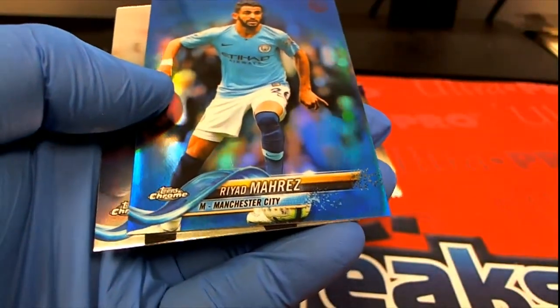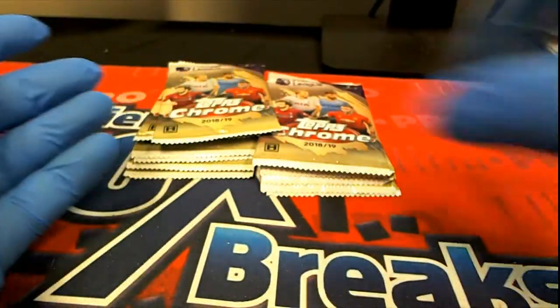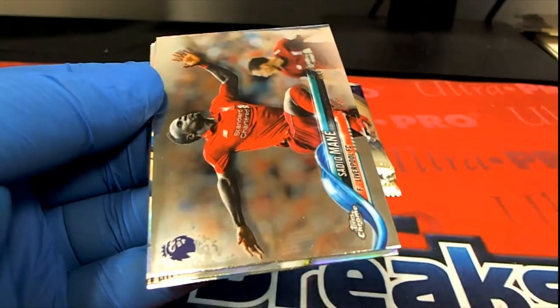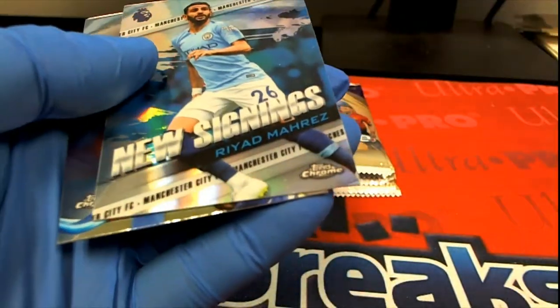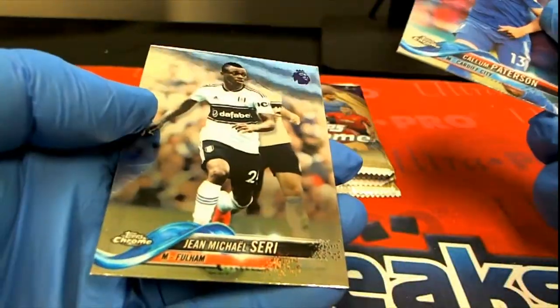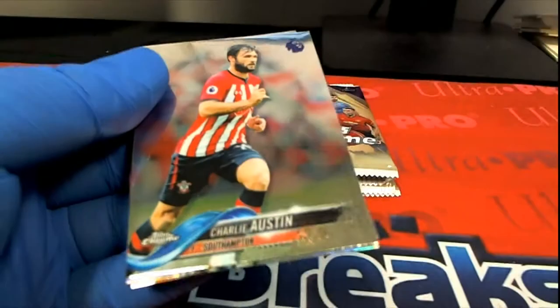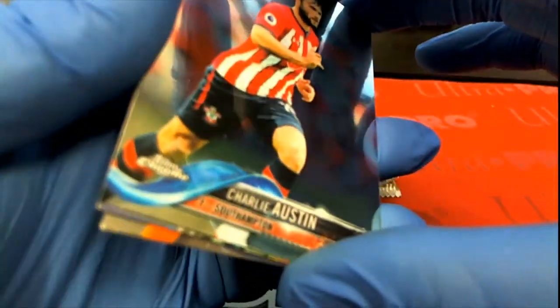Here we go — Reese right there, very nice, 140 of 150, look out! In case you just joined us, guys, we're doing a box break — CJM bought the box here of Topps Premier League. Reese.